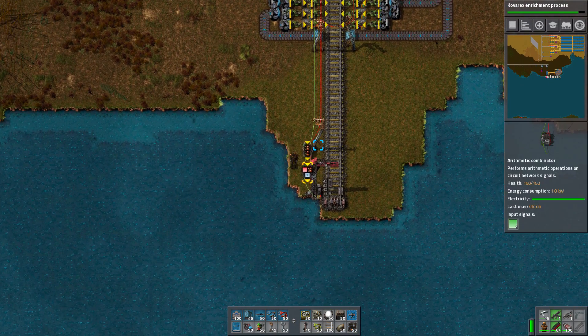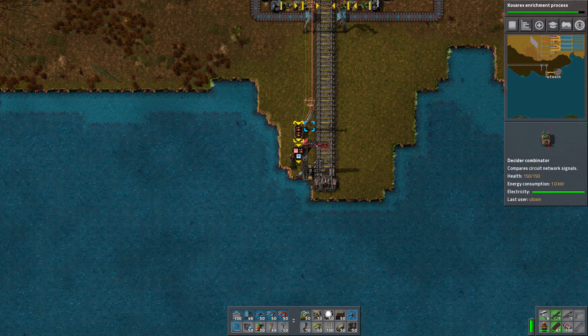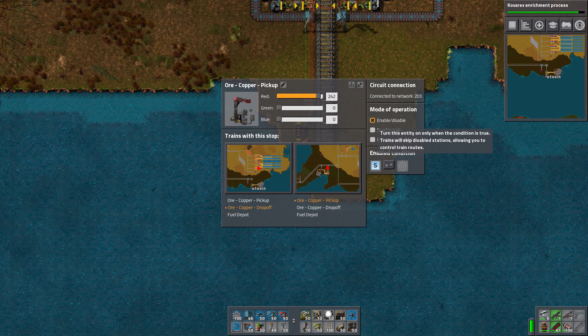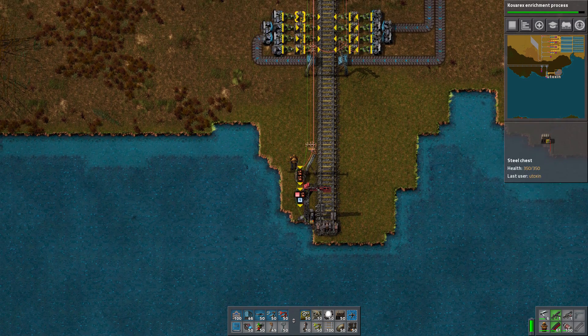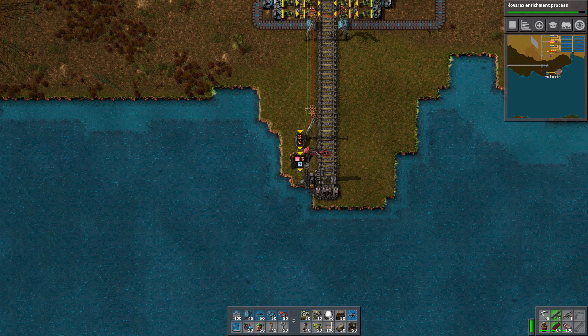So we come back down to the end and look. This is checking: is there enough ore here for a load? Is there enough copper here for a load? Or is there a train already here? If there is, I output signal S — which I use because 'S' is for stop, the signal for the train stop. That gets passed through a green wire up here into the train stop. The train stop is set to enable or disable, and it will enable if S is greater than zero. S is just one if either of these conditions is on, which enables the train stop.